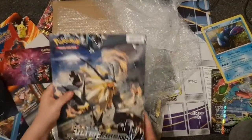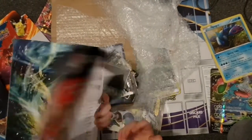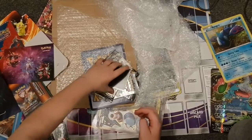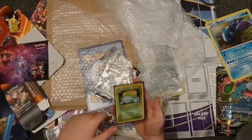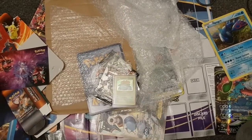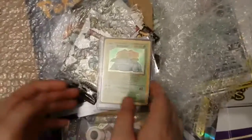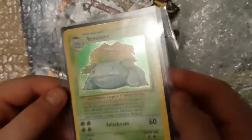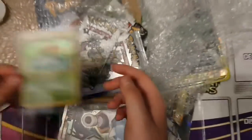We have an Ultra Prism collector's album — all that nice stuff. Oh my god, a base Venusaur! Oh geez, oh my god — zoom in on that thing, this is unbelievable!